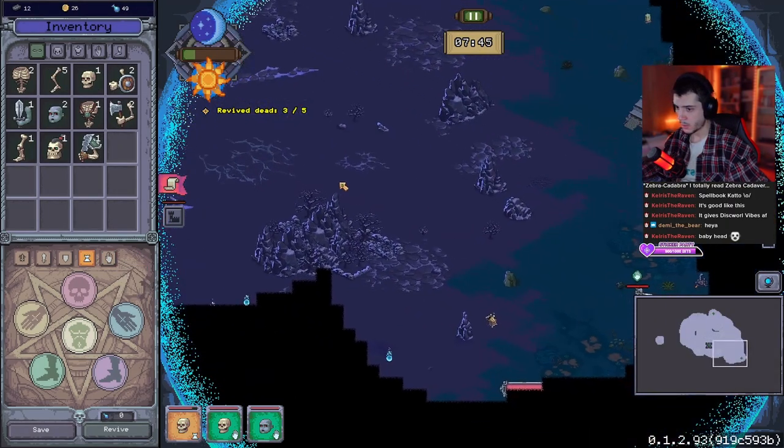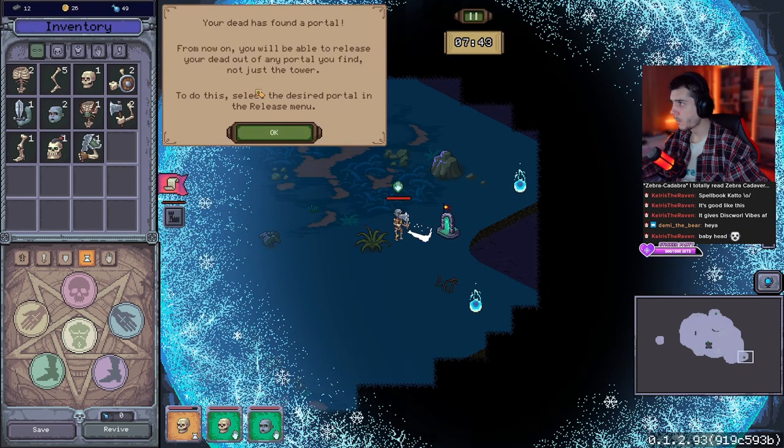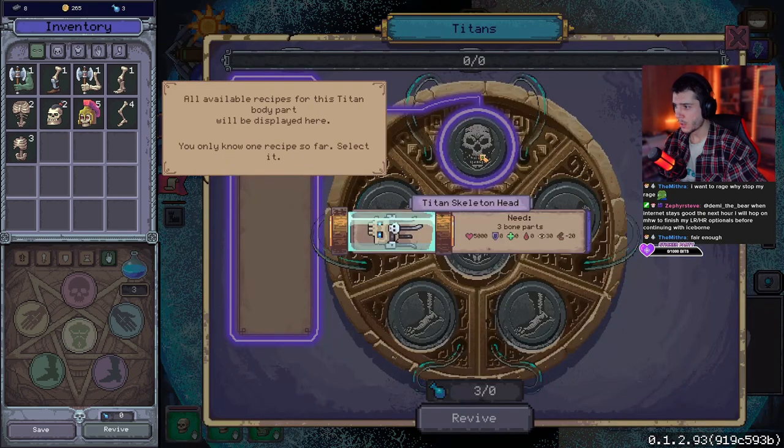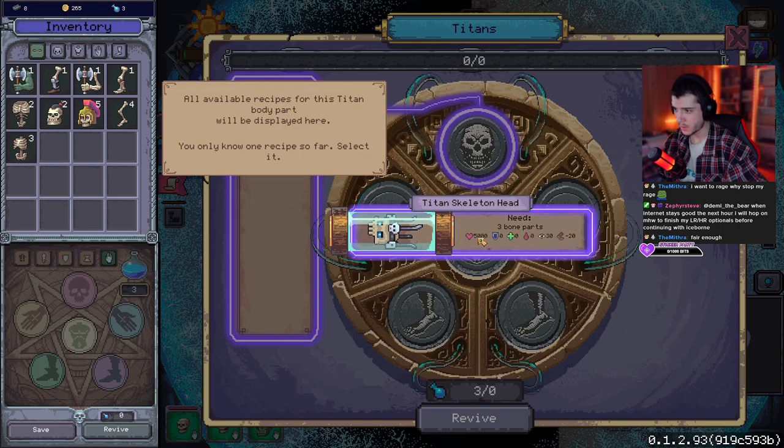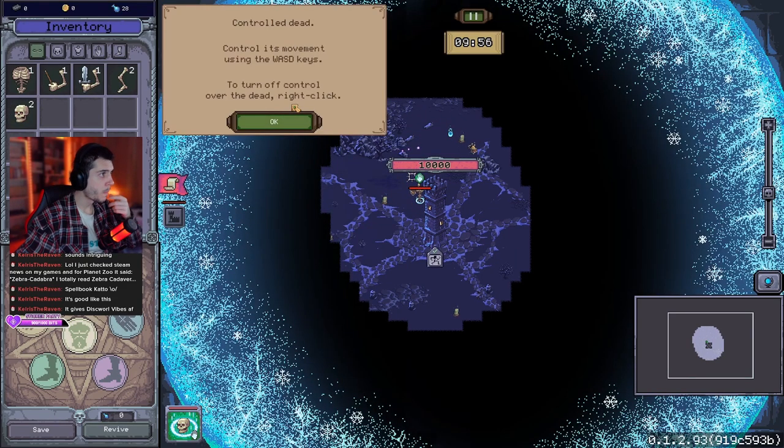A couple of other features the game has are portals — which let you summon zombies on those portals instead of the tower — and titans, which are very strong zombies that fight for you but require more materials. You have to sacrifice body parts and you need a lot of mana. You're also able to move zombies that you click on, though I didn't find that feature very useful.